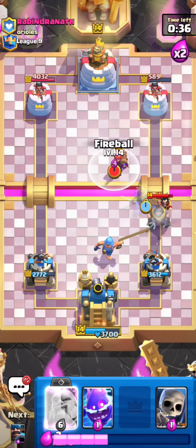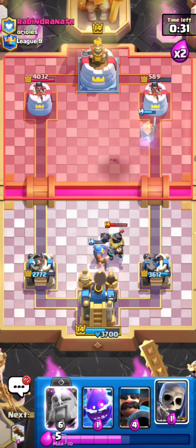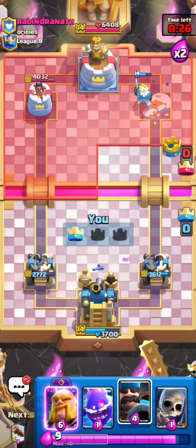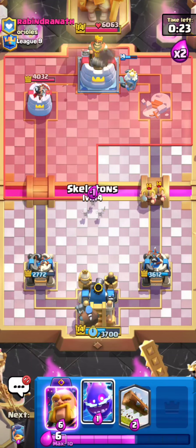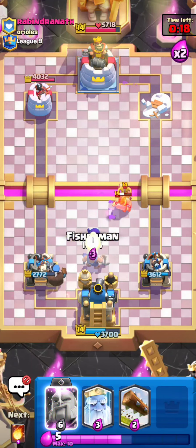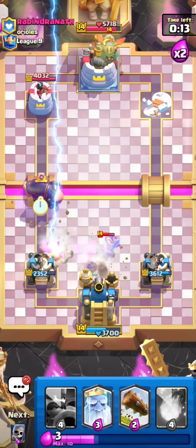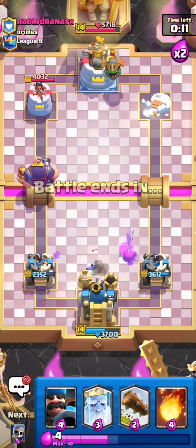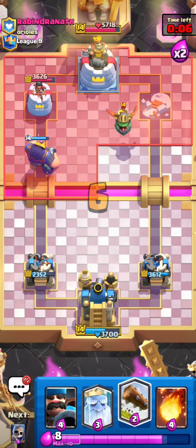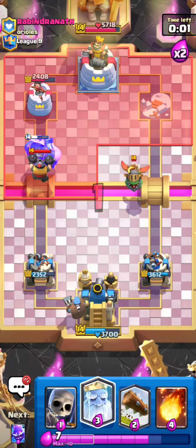I'll go for my Royal Ghost and Fireball that Firecracker. I don't think I need to play anything for the Mega Knight either — my Ghost takes the tower. This is looking phenomenal. He goes for Elite Barbarians — I'll play Skeletons, an Electro Spirit, and a Fisherman down low to kite more. Wow, that was so aggressive — 10 Elixir with the Inferno Dragon plus Lightning. He can't really do much anymore. That was a really solid match, played extremely well — on to the next game.